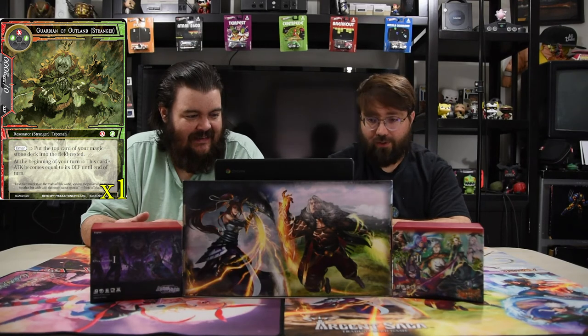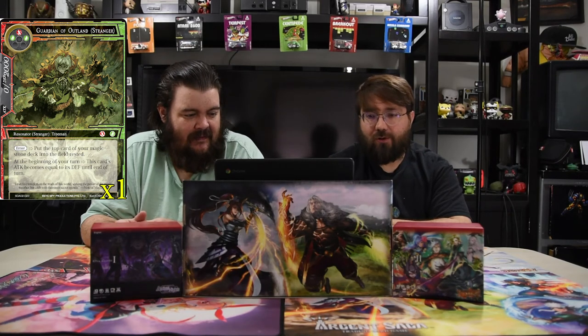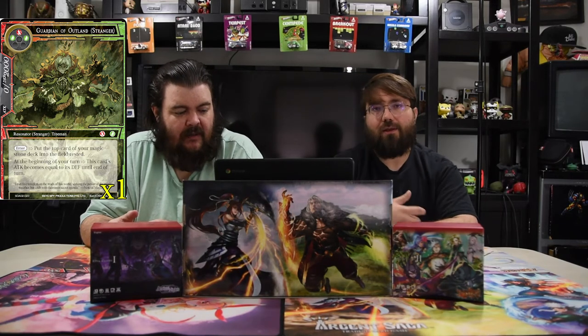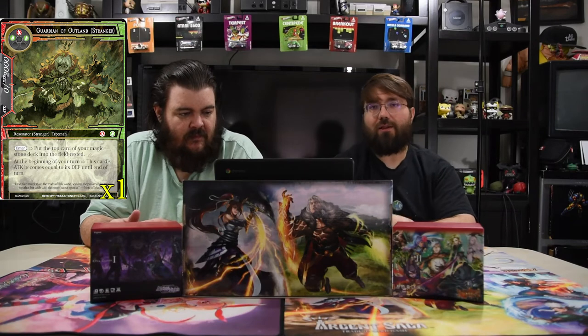Guardian of the Outland — it's a green-red-green, we'll always pronounce it that way — and it's a 0/20. On enter, put the top card of your magic stone deck onto the field rested, which is amazing. At the beginning of your turn, this card gains attack power equal to its defense until end of turn — so it's a 20/20 for three. We don't know why they thought that was a good idea, but here we are.